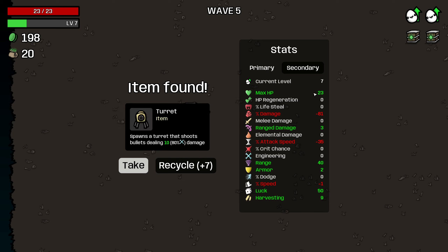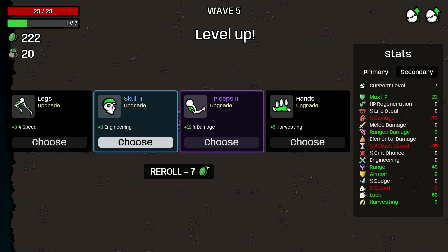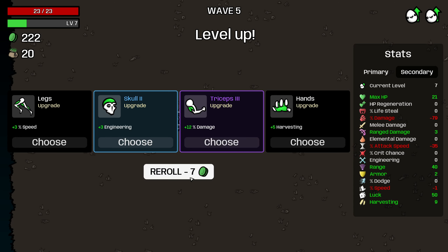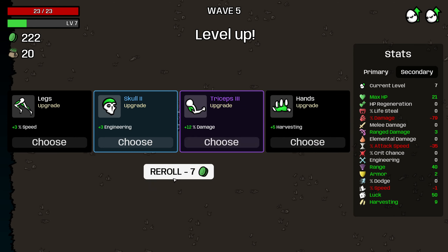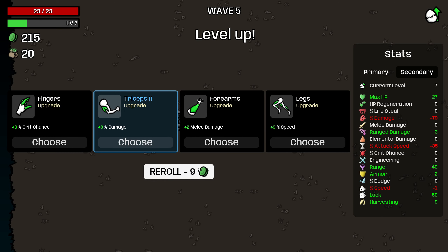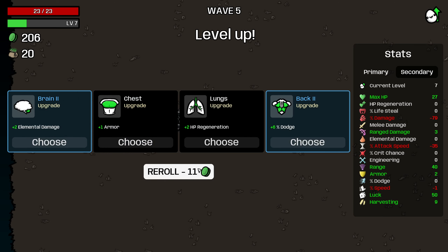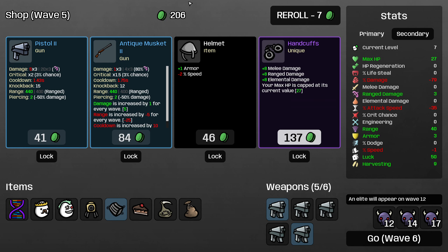We've actually managed to pick up 23 HP because I got some from a level up. Losing lifesteal I don't think we can afford on this character, so even though my attack speed is pretty poor right now, I do want to avoid picking up the banner. The triceps here for bonus damage — it's only like 2% damage, so I'd rather roll for flat ranged damage or max HP. I'm going to grab one armor there just to try to stay alive a little bit better.